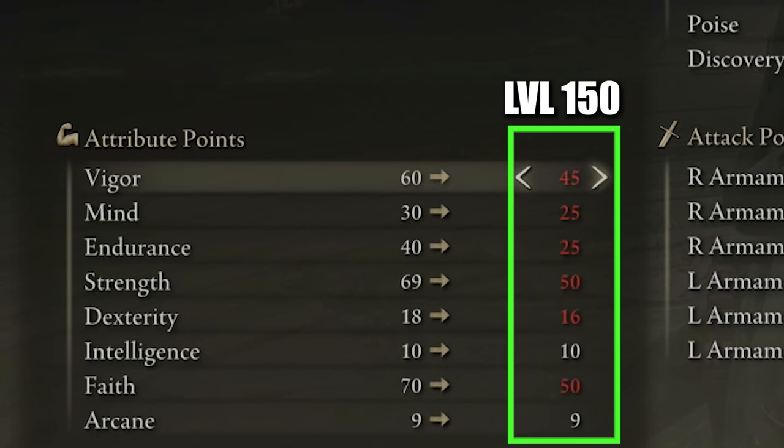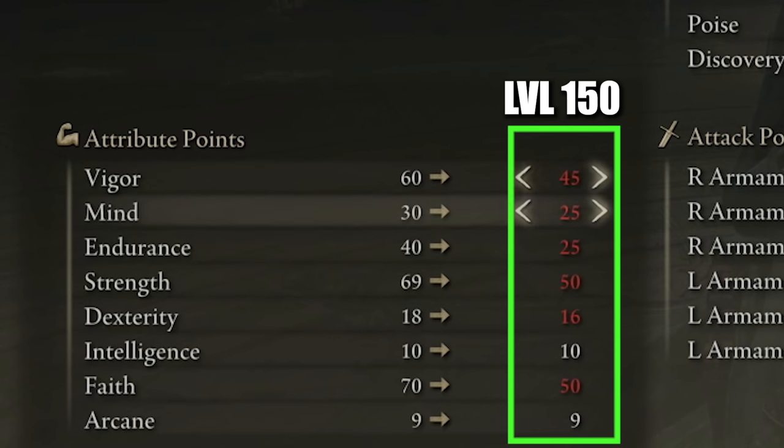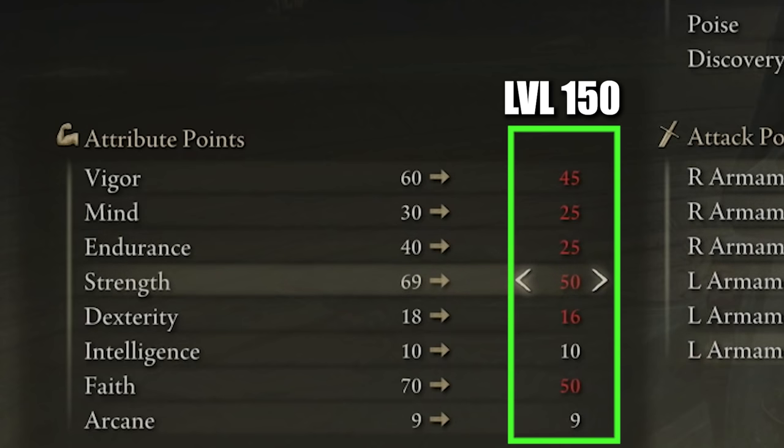If you are in the level 150 bracket, your attributes are going to look something like this. The same trend applies — we want Vigor, Strength, and Faith as our highest three attributes. So: Vigor 45, Mind 25, Endurance 25, Strength 50, Dexterity 16, Intelligence 10, Faith 50, and Arcane 9.